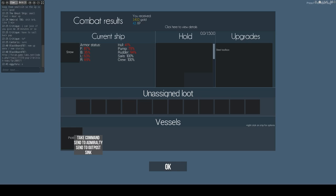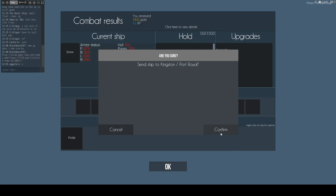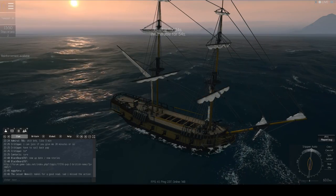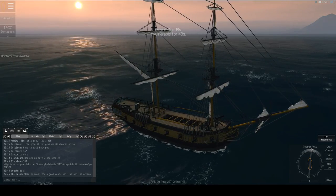Anyway, that was a look at the rock-paper-scissors that is boarding. Remember to send to outpost and off she goes. As far as I'm aware you get less gold when you capture a ship rather than sink it — be aware of that. I'd better go repair myself after taking a shellacking while trying to record this. I hope you enjoyed it — press subscribe if you're interested in more Naval Action shenanigans.